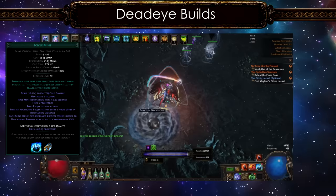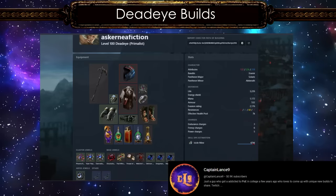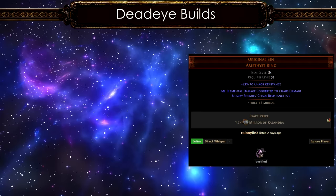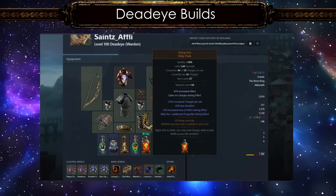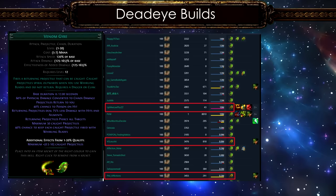Icicle mine builds have been dominating the sanctum ever since Captain Lance introduced it in 3.20. These builds are capable of handling no-hit sanctum runs to farm high-level items such as Original Sin, which is currently priced at 1.3 Mirror of Kalandra. Without the Progenesis, both icicle mine and omni tornado shot builds can be done in less than 100 divines this league. If you'd like me to make a build guide on this, let me know down in the comments below.